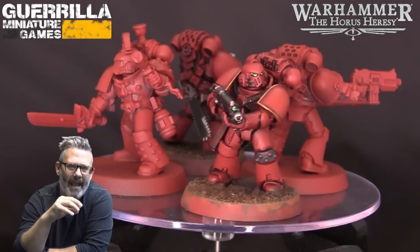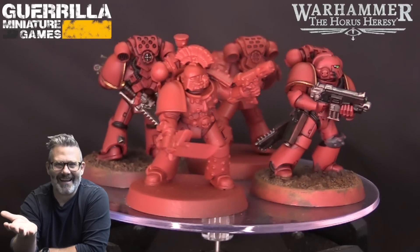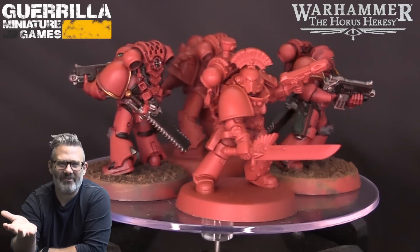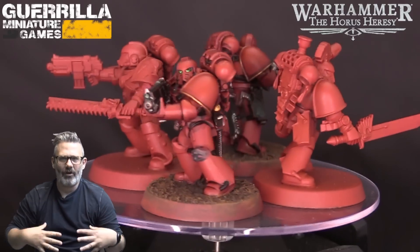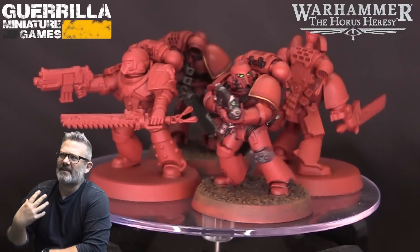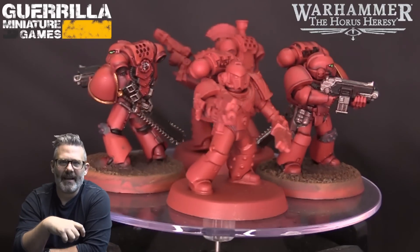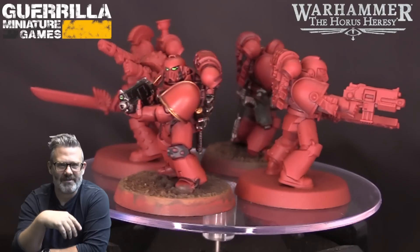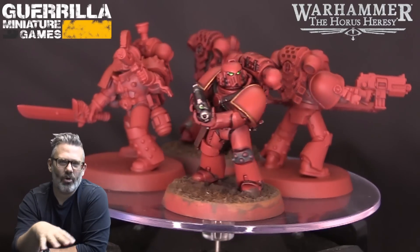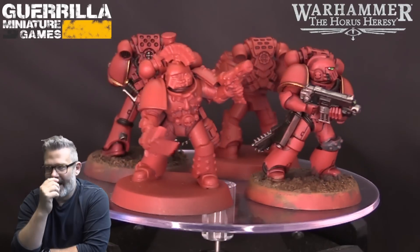I also converted up and started base coating my Mark IV marines — the honor guard for my Praetor. They're not done yet but you can see the base coats and washes on two of them. For the conversion I made some artifice armor — I used a Sanguinary Guard chest plate, or maybe a Death Company chest plate, and bits from the Death Company kit to give them chain swords. They're just another tactical squad but I wanted them equipped more heavily in older mark armor to hang out with my Praetor.